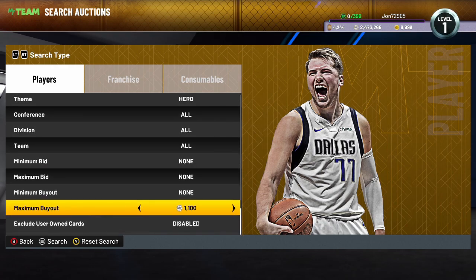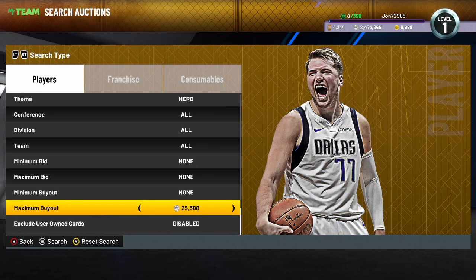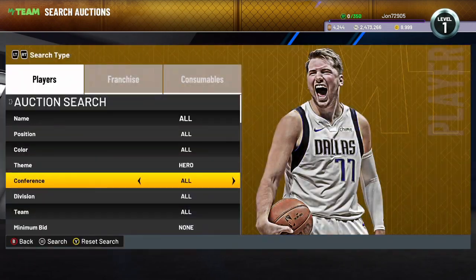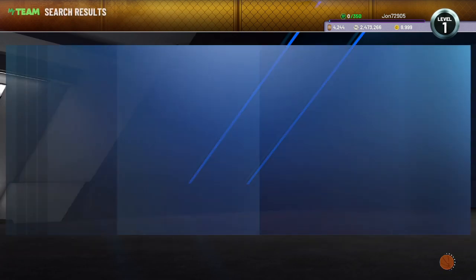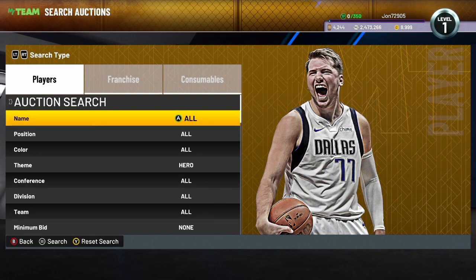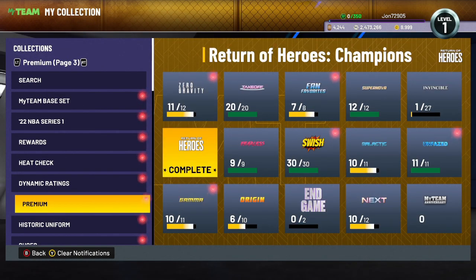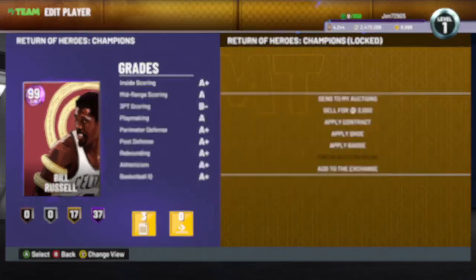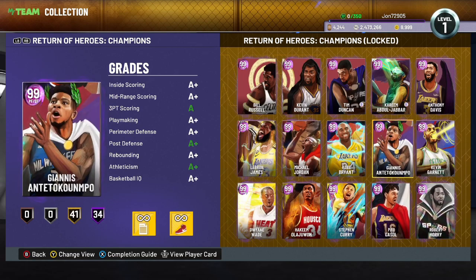Next I'm going to look at the hero cheapest filter, but this might be made irrelevant at this point with Kobe being in the packs. It looks like Kobe is going for around 22,000 and has been up for 15 minutes. The hero cheapest filter is not going to be worth it because there's no point sitting on that instead of just the dark matter cheapest where you can see everything. Earlier, bots were buying hero Kobys for about 60,000 — I sold mine for 56,000 to 57,000, snagged four or five, and made almost 100,000 MT total.